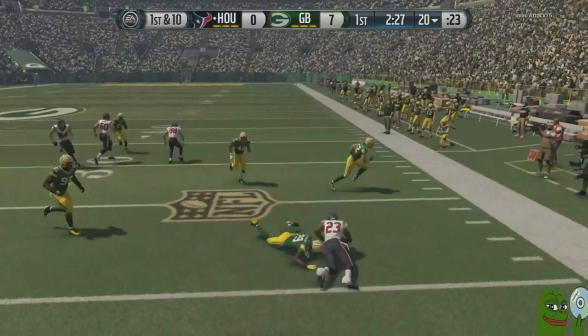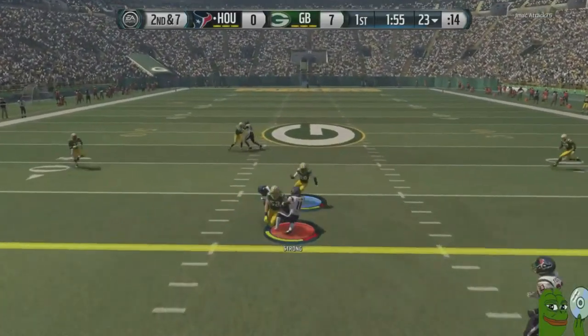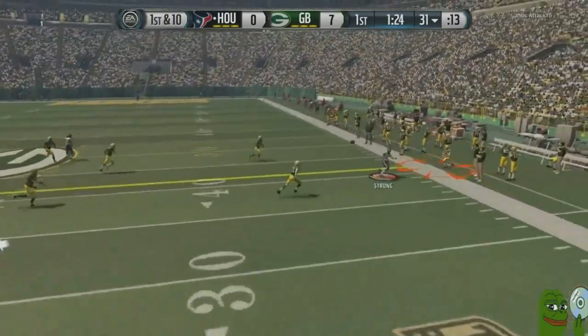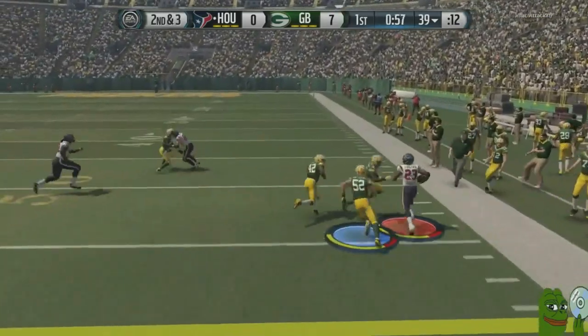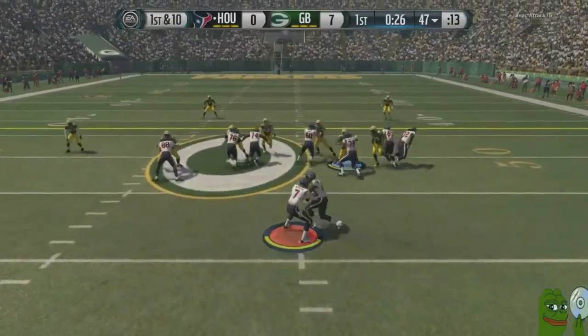So here we go with Arian Foster — definitely a good bruising back, very Eddie Lacy-like. Just not too much speed, but somebody has to try running up the tackles and hopefully just be able to move forward positively. I love my tosses, man. I just wish he had more speed for me to be more successful with it.